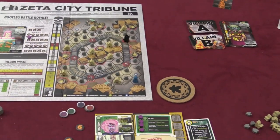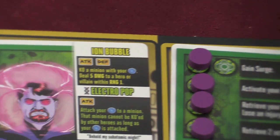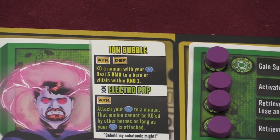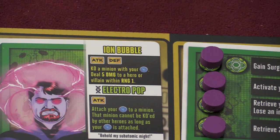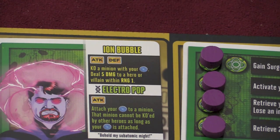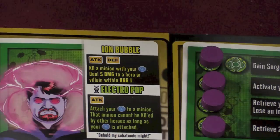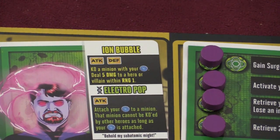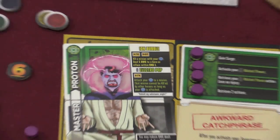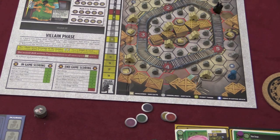So when the superpower activates, I go to my card and look at my superpower. In this case, my superpower is an ion bubble, which lets me KO a minion. With my attack, deal 5 damage to a hero or a villain within range 1. Or I can attach my token to a minion — that minion cannot be KO'd by the heroes as long as your token is attached. I have tokens that I can use for that purpose.